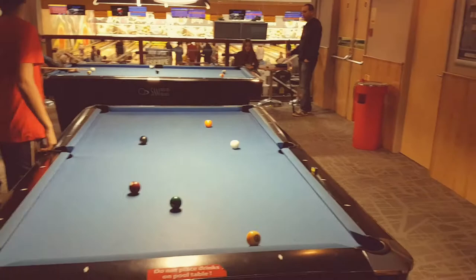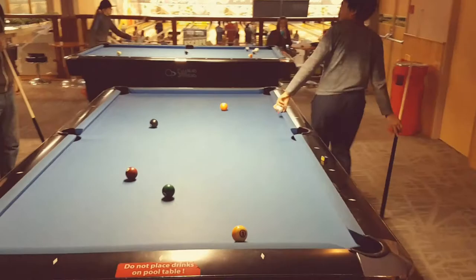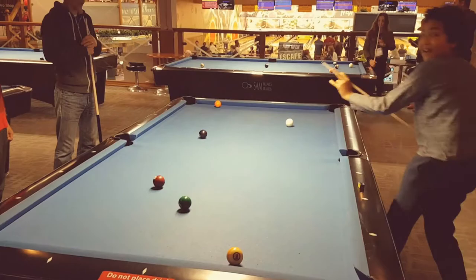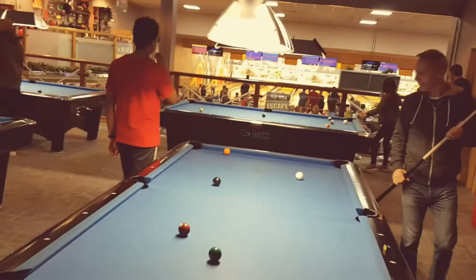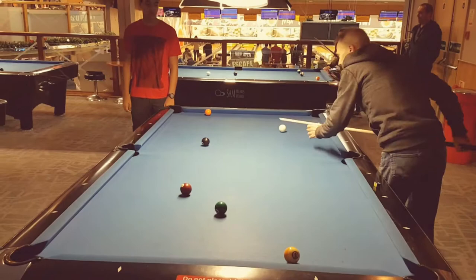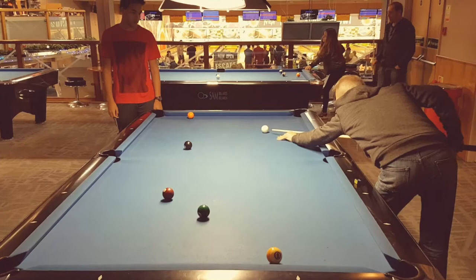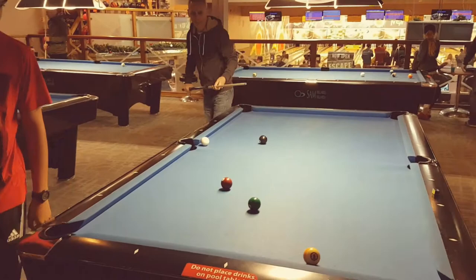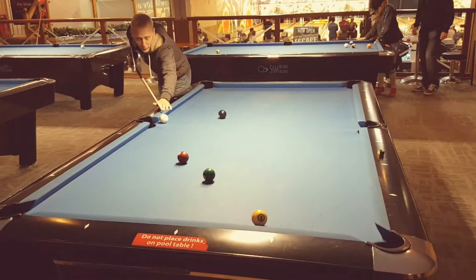He's missed that unfortunately, so it means Luke has ball in hand. No second shots in nine ball pool — because you have ball in hand, you shouldn't need it. Good shot. He can see the six just about. The six — for those of you watching in black and white — is between the maroon and the yellow and white ball.